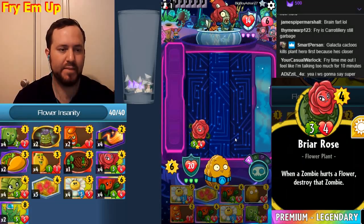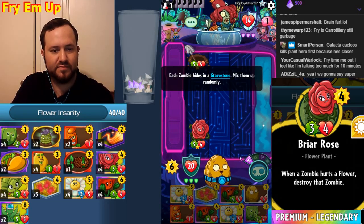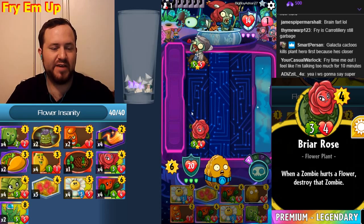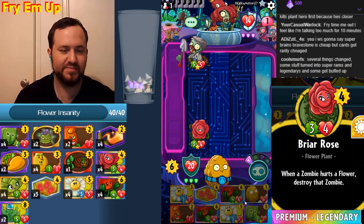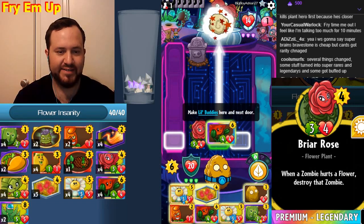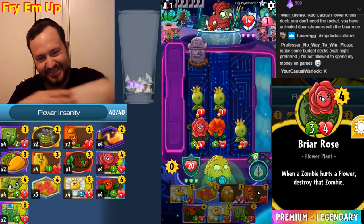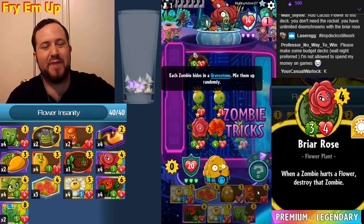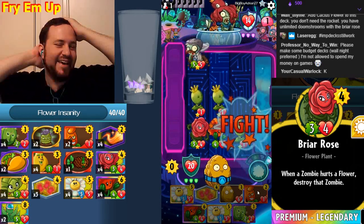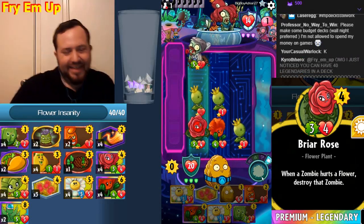Oh no, Mixed-Up Gravedigger is going to kill my Briar Rose. That's not very nice. Well, at least I'll trade — denied! You can play Poppies on six and you have a Briar Rose already on the board. Why, why?